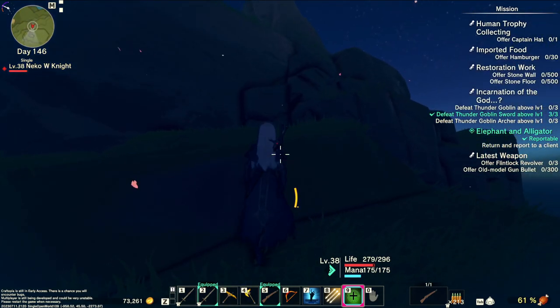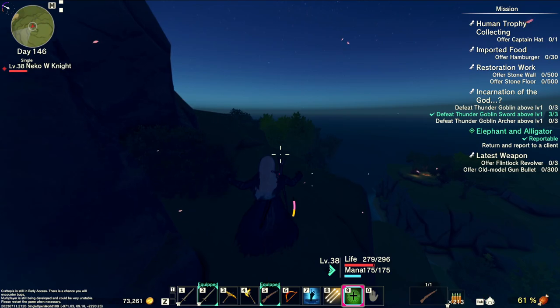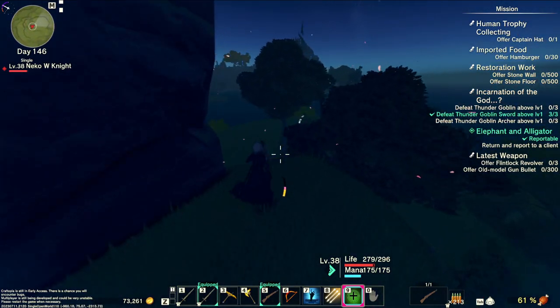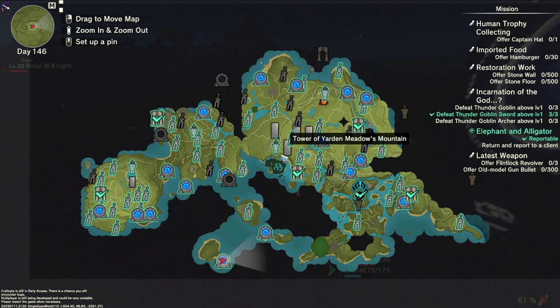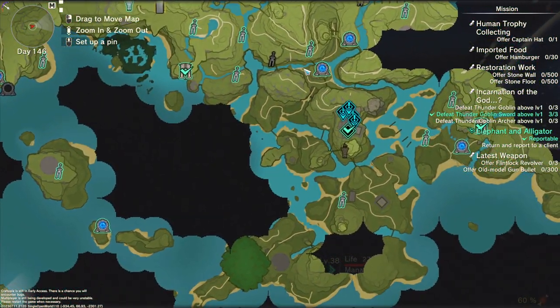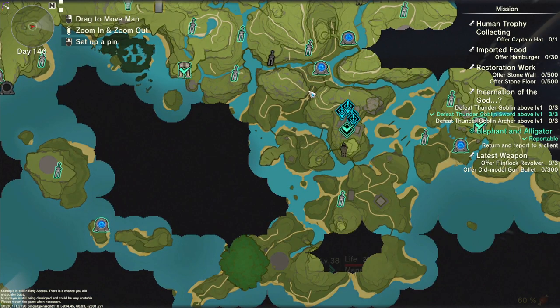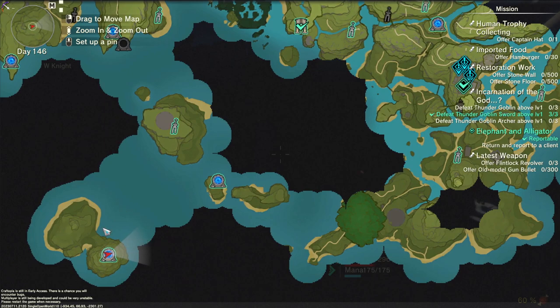Once we get the goblins done, we can turn in all these quests. Now, goblins are pretty easy — you just run all over the place and you'll eventually find them. The ones that were going to be hard to find were the gator, the lonesome, and the gorilla. Not everybody's going to know that this is the location you need to go for all three. I don't know if there's another location for the gators, but there are other locations for the lonesome. I have not been able to find the gators or the gorillas other than here.